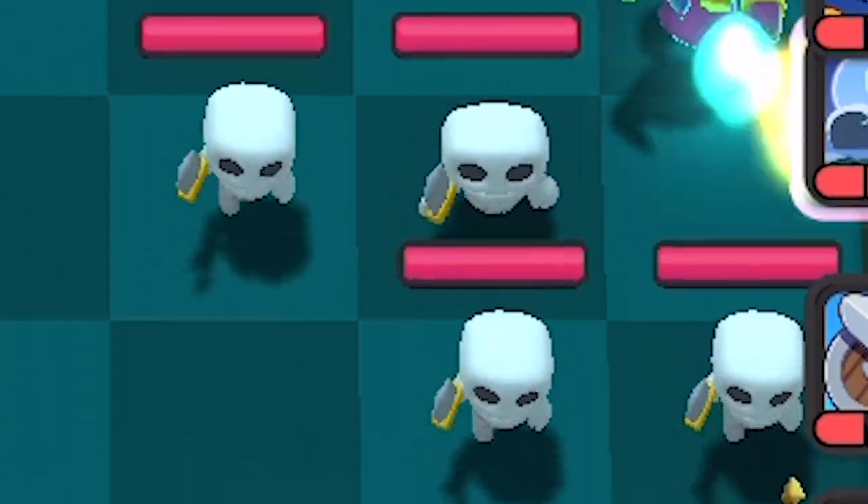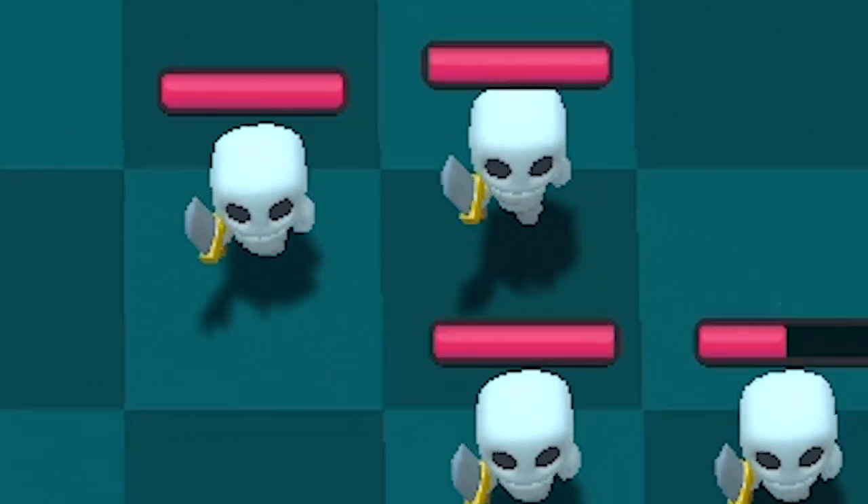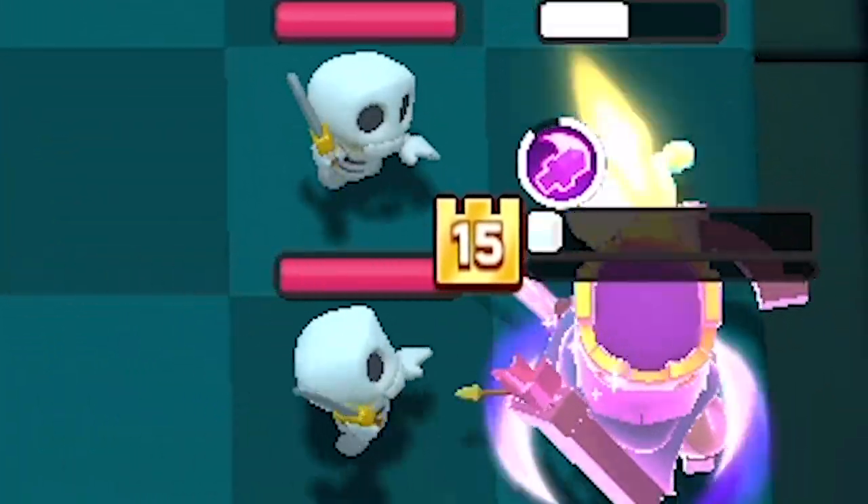The Archer Queen is at one HP — oh my god, my Magic Archer is absolutely popping off! Are we gonna get the witch here? Four skeletons coming in hot. Oh my god, I'm pretty scared — the Larry absolutely bamboozles on my Archer Queen. That's unlucky, but I do think we have a strong deck to bring it home.